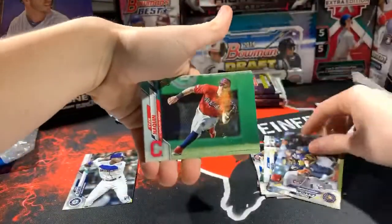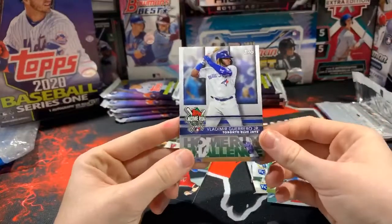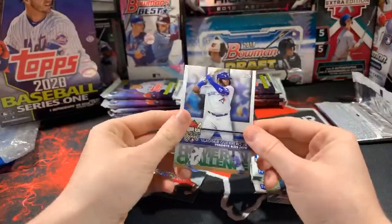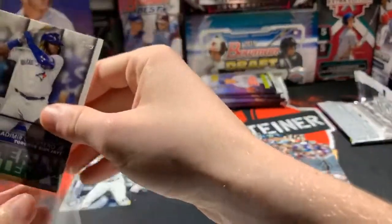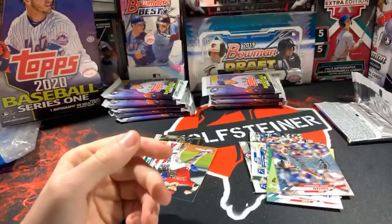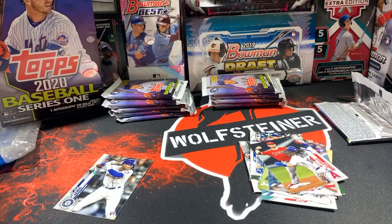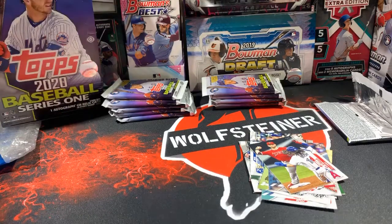Gregory Polanco, Rafael Devers, J.T. Realmuto, Kyle Lewis rookie — we'll sleeve that up, he's nice. J.D. Martinez, Brad Keller, Lucas Giolito, and ooh — a Home Run Derby Challenge Vladimir Guerrero Jr.! That's for Jason. You can redeem these on Topps dot com — you have to guess what day or game he'll hit a home run. If you're correct, I think they send you a bunch of free Vlad Guerrero Jr. cards. I've also seen autographs pulled from what they send you. And a Sean Murphy rookie card — two nice rookies. Oakland A's John gets the Sean Murphy rookie. For the Mariners, Kyle Lewis goes to Joe.